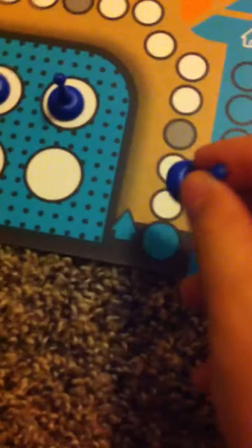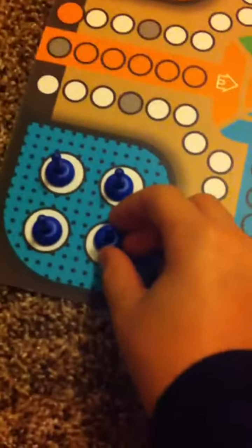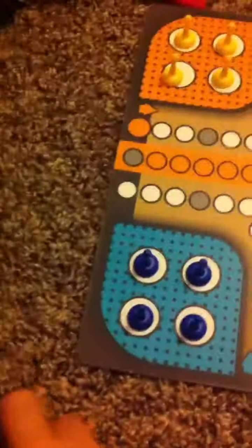Blue will roll the die. There is no six — if there was a six, he would put his guy right here and then the other guy would start. Let's try the other guy. This is a five, red didn't get it. This is a six — okay, green will get his guy right here.